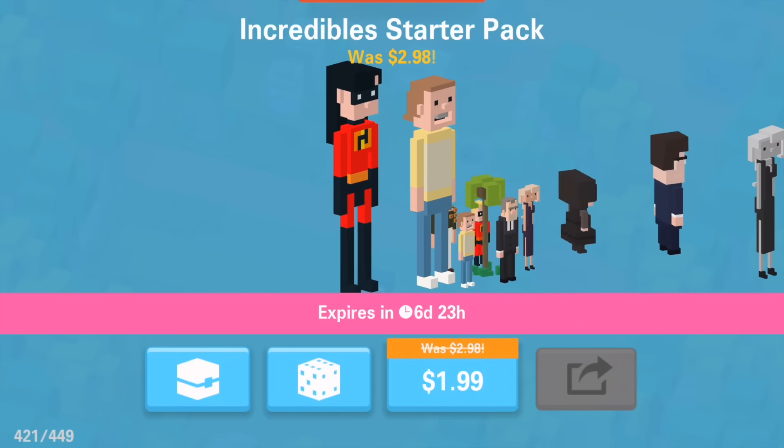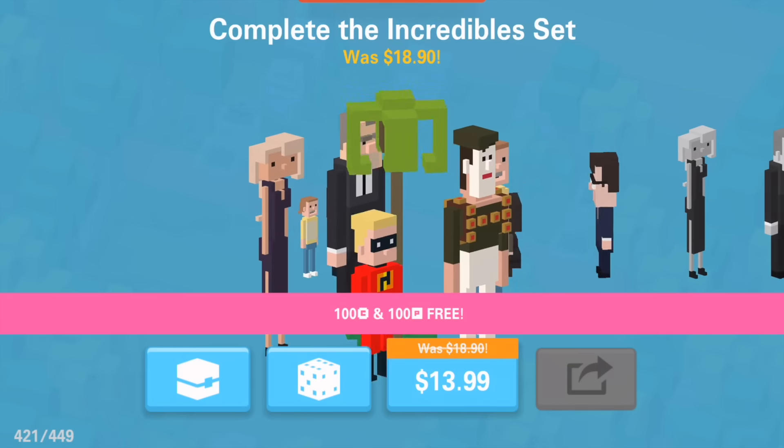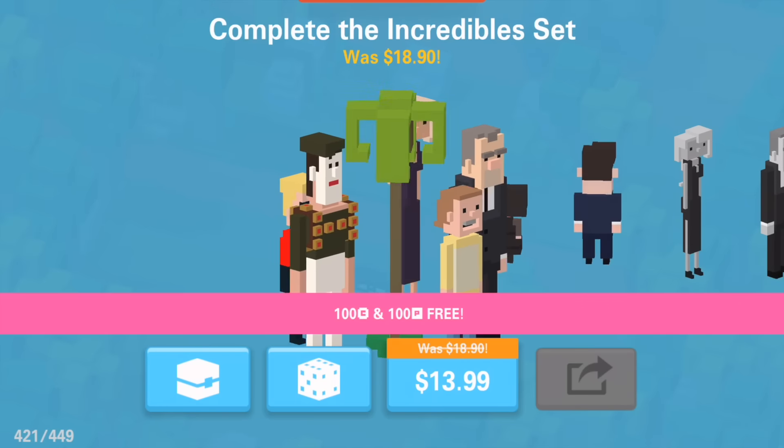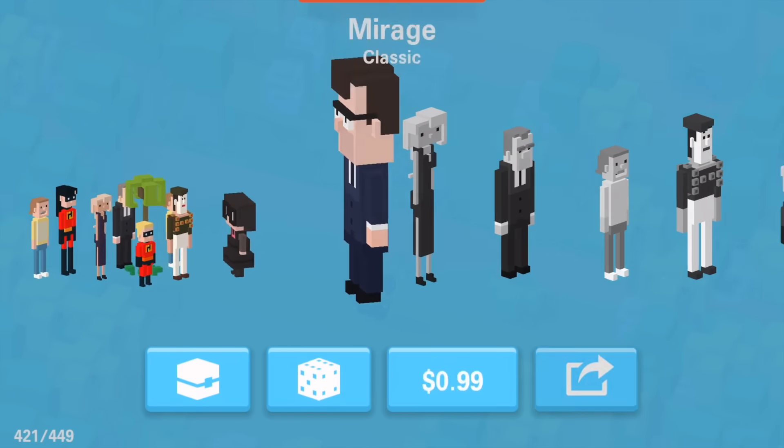What's going on Disney Crossy Road fans? It is Disney Dan here and the Incredibles update is finally here. It is Thursday, February 9th and the update has already dropped for iOS and should be available on Android pretty soon.